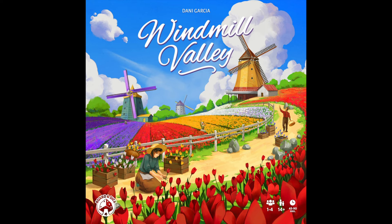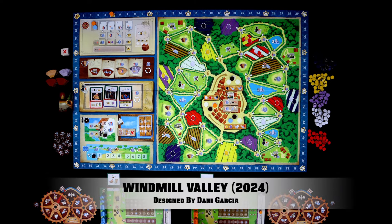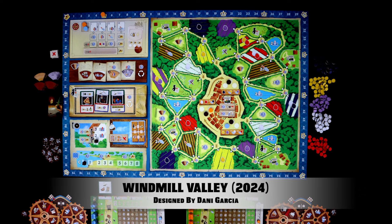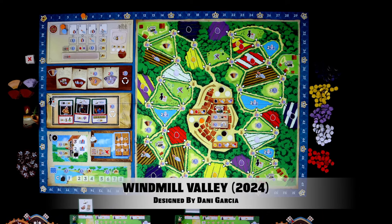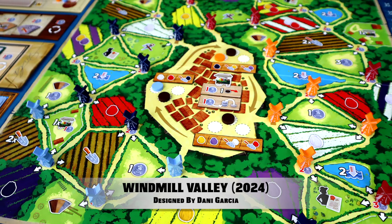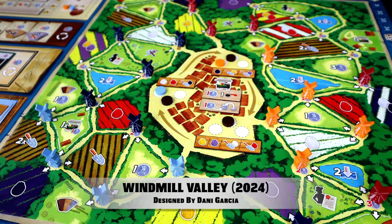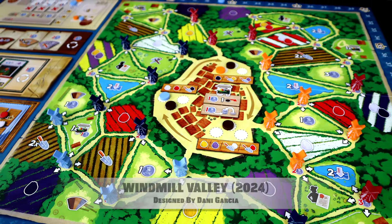Welcome to Allies or Enemies. Today we are looking at Windmill Valley. Our copy was provided by the publisher, but the thoughts are all our own. Designed by Danny Garcia, Windmill Valley is a 1-4 player, medium to heavy-ish weight game that puts players in the Netherlands in the late 19th century — a land full of windmills and tulips, and I assume bicycles, although they don't feature in this game. But what is in this game? Let's take a look.